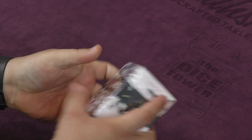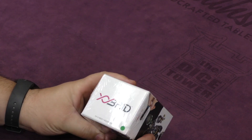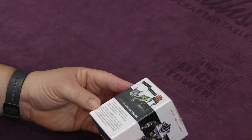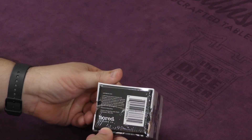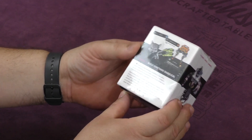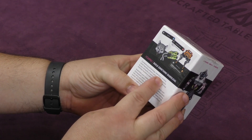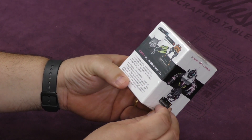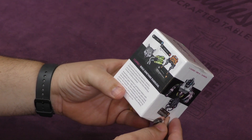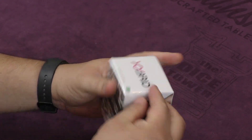Hey folks, welcome back to another daily unboxing. Today we are going to take a look at Zybrid — or maybe Zybrid — put out by Board Leisure Company. It says right down here: 'Build something diabolical. Combine brutal biology, relentless robotics, mind-bending physics, and volatile chemistry as you compete to become the most infamous monster-building scientist.'